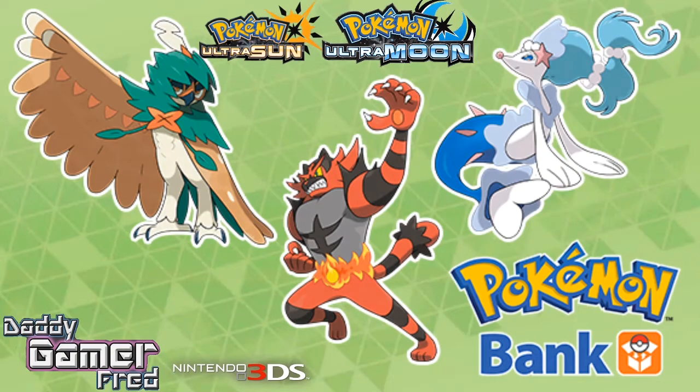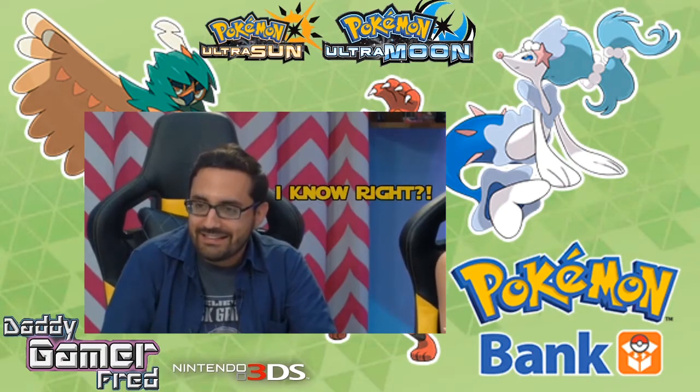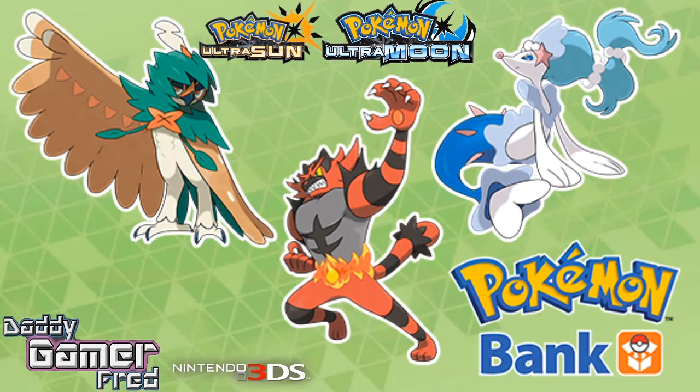What is up guys, I'm DaddyGamerFred back again with another Pokémon Ultra Sun and Pokémon Ultra Moon news update video. Today is March 19th, 2018, and I am super late with this video. I keep getting comments asking about getting the starters with the hidden ability on Pokémon Bank. The news came out on March 9th and I started to move on March 8th.